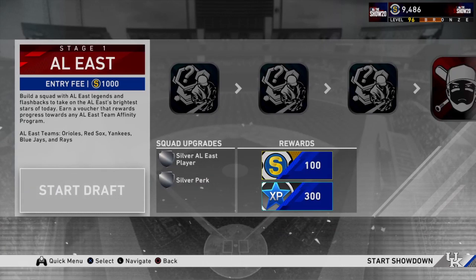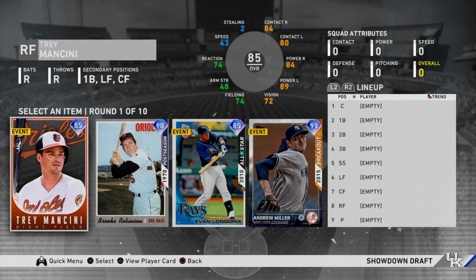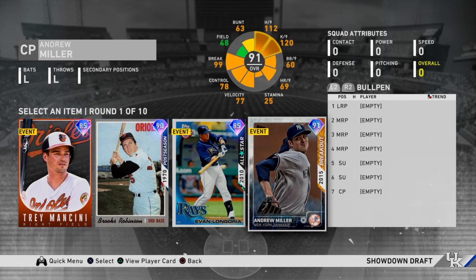Welcome to my guide on how to beat the AL East Showdown every time. If you want to see other divisions, make sure to leave a like. We're going to start with the AL East and the diamond round. These are random but you can improve your odds. There's always going to be a pitcher, and unless the pitcher is Shohei Ohtani or Brandon McKay, I would never take a pitcher because they're just useless — you're not going to need them for the final showdown. So here we're just going to take the guy with the best hitting stats.